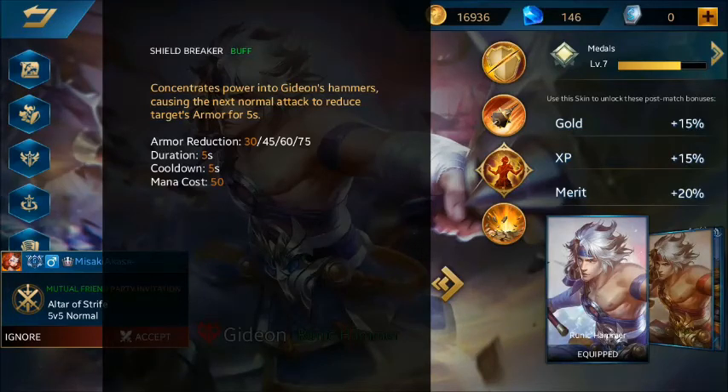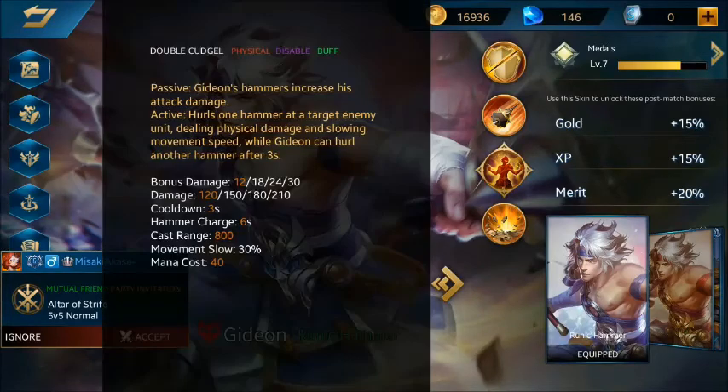Ini yang bikin sakit hero Gideon ini. Dan skill keduanya itu Double Cut. Di sini Gideon ngelemparin palunya ke musuh, dan musuhnya bakalan movement speed-nya berkurang, jadi lambat. Terkena damage juga sekitar 120-210 dan bonus damage-nya itu 12-30, teman-teman. Movement slow-nya ini 30%, ini bagus banget buat ngehajar musuhnya. Karena ini hero fighter yang benar-benar maju ke depan.